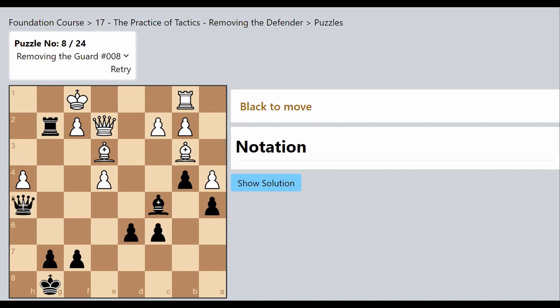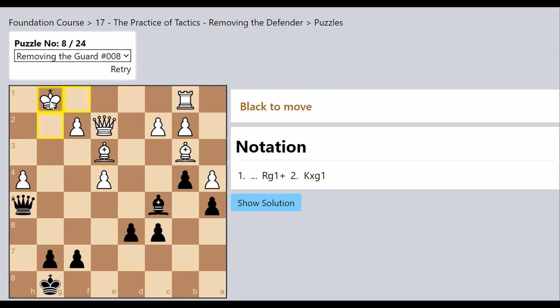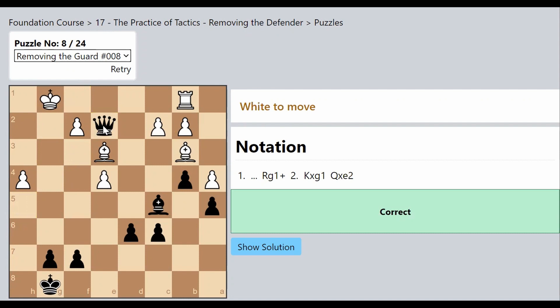In this case, I can see I could capture the Queen, but if I capture it directly, the King captures back — again an exchange. I also see my Rook here. I'm thinking: if the King was not on that square, the Queen would be unsupported. That gives me the idea to remove the White King from F1. So I sacrifice my Rook to take the King away from the square where it was defending the White Queen, and now I can capture the Queen.